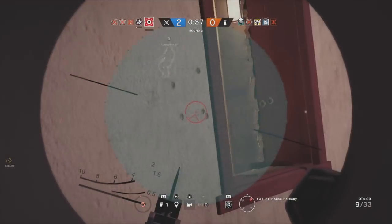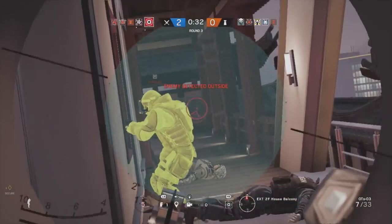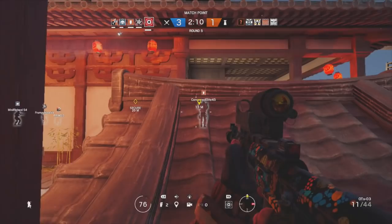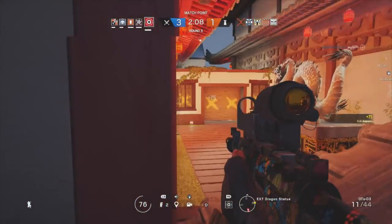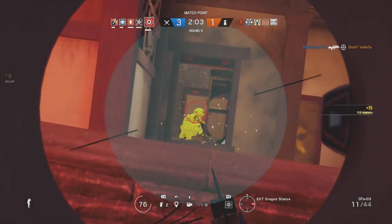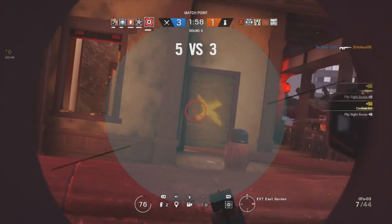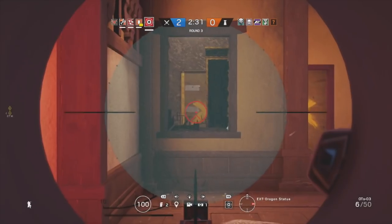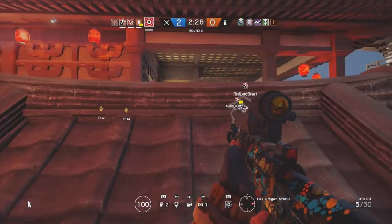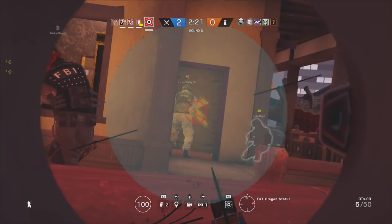The silencer brings that damage from 85 down to 72, so it's completely up to you. I sometimes don't run with it because I prefer to drop all my enemies within that two-shot threshold. If you come up against a rook using rook armor, they might not go down in two shots when using the silencer. For pistols, Glass has the choice between the GSH-18 and the PMM. I go for the GSH-18 as it has more capacity, and I also put a silencer on it to take out cameras.